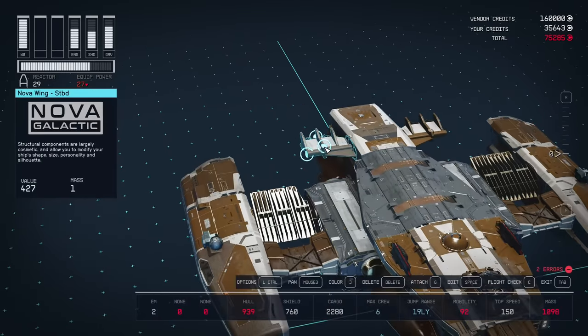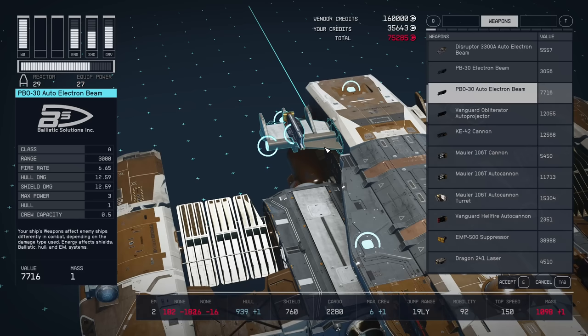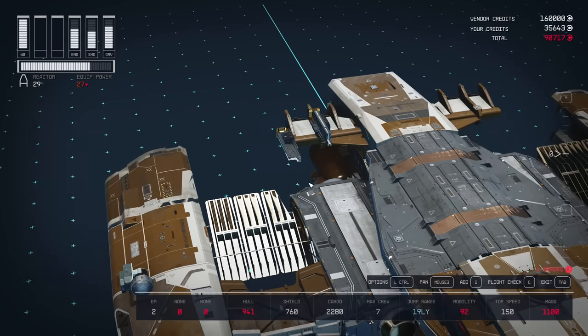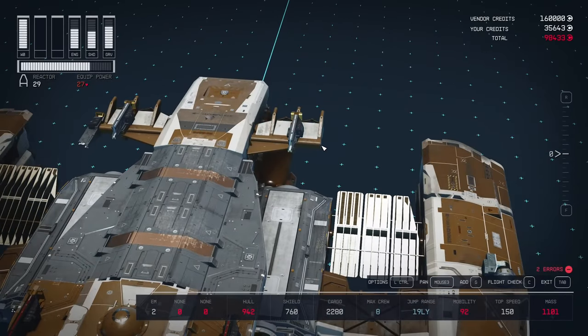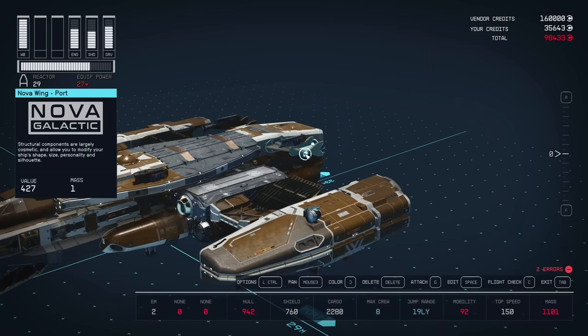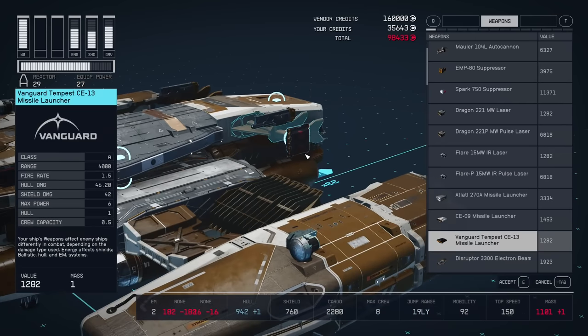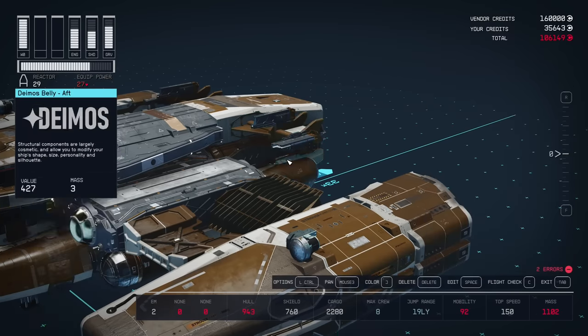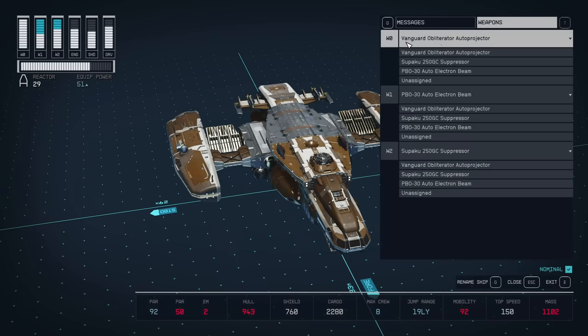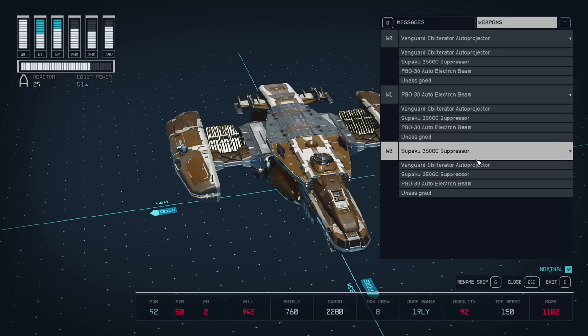The second weapon we are putting on the tail will be the PBO-30 Auto Electron Beam. There are better PBO-40 and PBO-50 if you have Starship Design skill, but without it this one is great and cheap — 2 on the tail and we can attach more on the side as well, so 4 total. I'm assigning Vanguard Obliterators to weapon group 1, PBO to group 2, and the Suppressors to group 3.